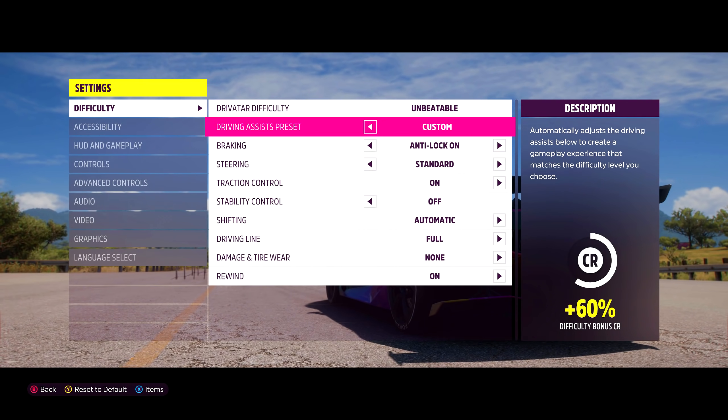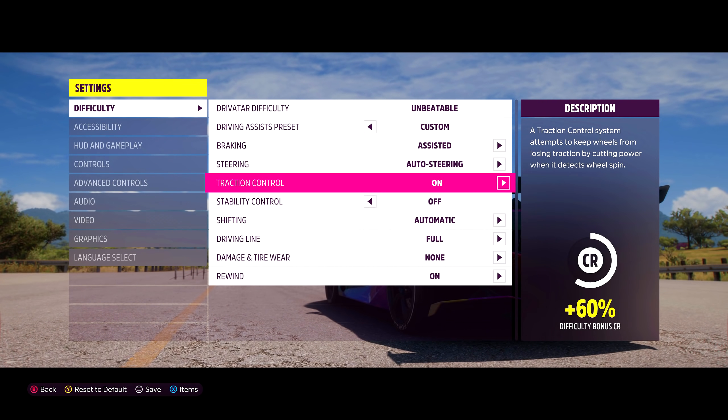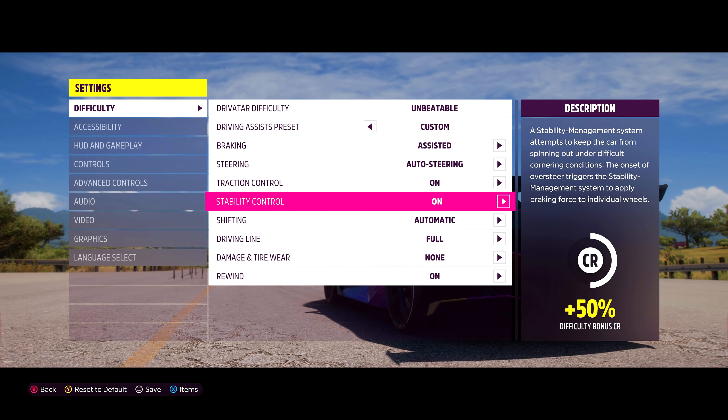When the race starts up, go to difficulty settings and make sure braking is assisted, steering is set to auto steering, and both traction and stability control are on.